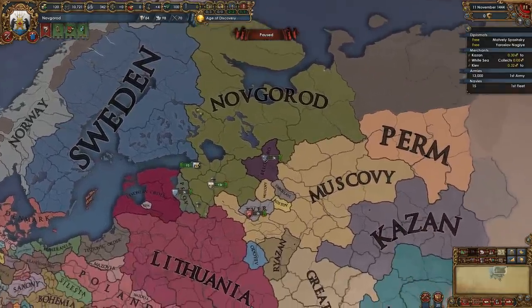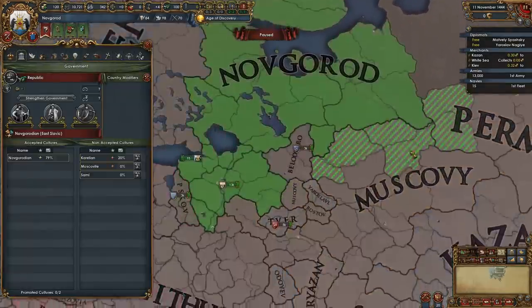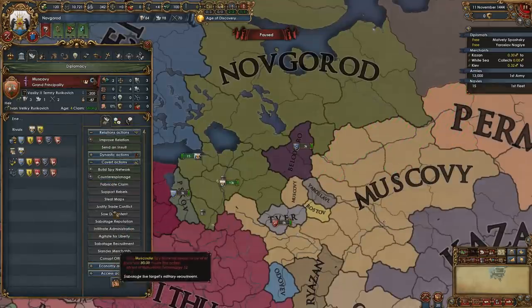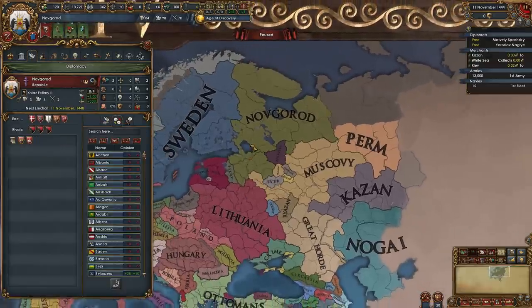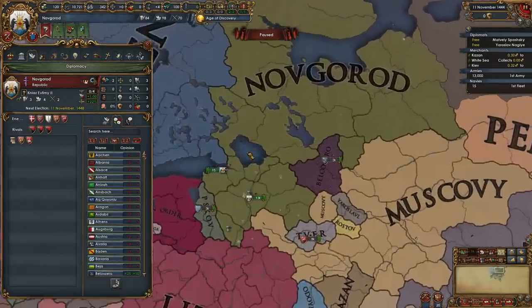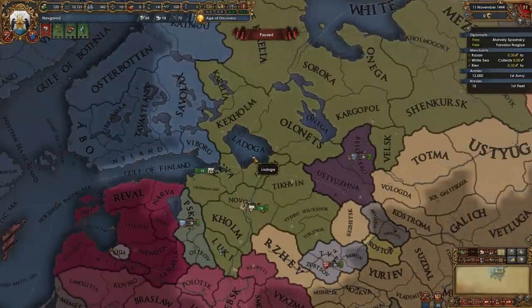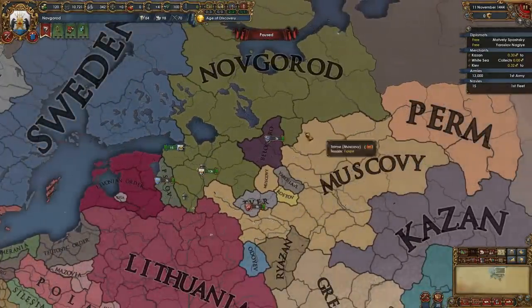You want to play Novgorod and you want to know how to play against Muscovy, who will almost certainly kill you if you don't make the right opening moves. I have a very straightforward approach that you can use that will win and succeed about 95% of the time in my experience. So let's just go through the motions of how that works.